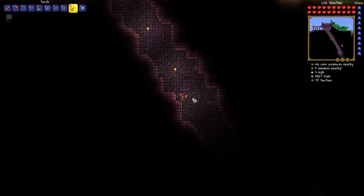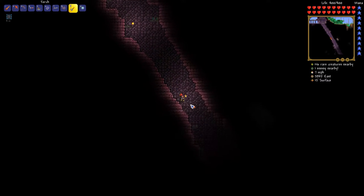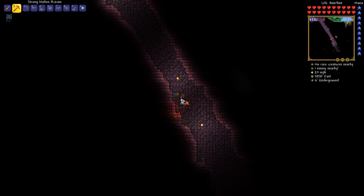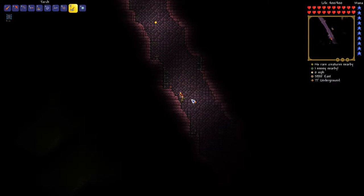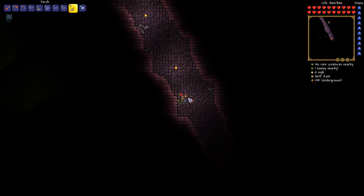If we can find a water bolt that would be fantastic — nope, that isn't one. I don't have any shine potions on me, which is unfortunate. Here's where we died previously; there are some spikes, so we probably would have died to those anyway. That's where the dungeon darkness laid us.